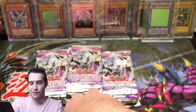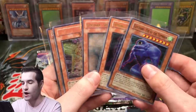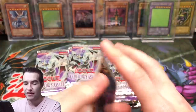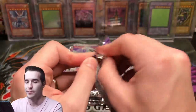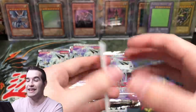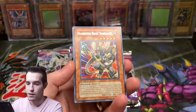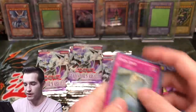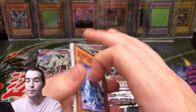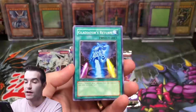So let's recap — we've pulled one super rare, three ultimate rares with one being a misprint, and one secret rare. This is crazy and we still have this many packs left. Rainstorm, Gladiator Beast Spartacus — I gotta be careful with that last card, keep it gentle. Oh my goodness, we pulled a misprint ultimate rare — can we pull a misprint ghost rare? Please please please please.